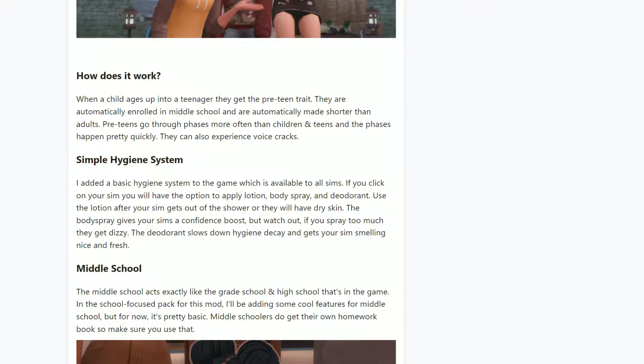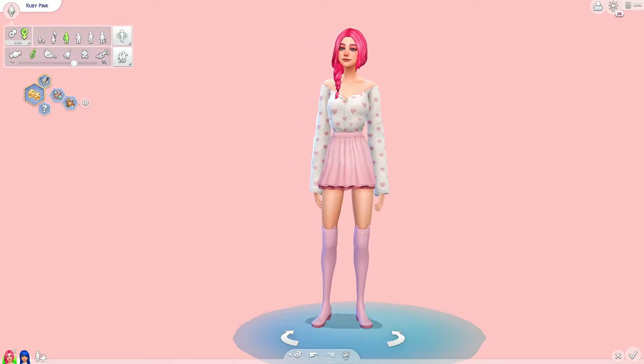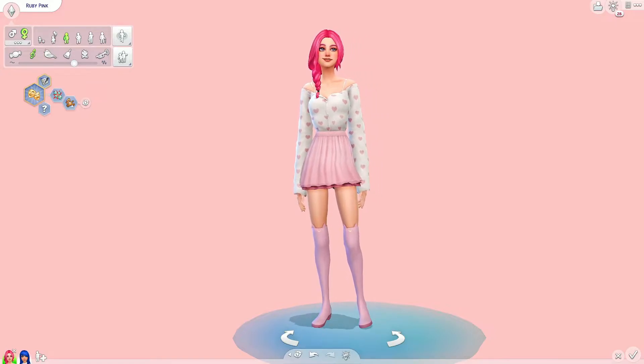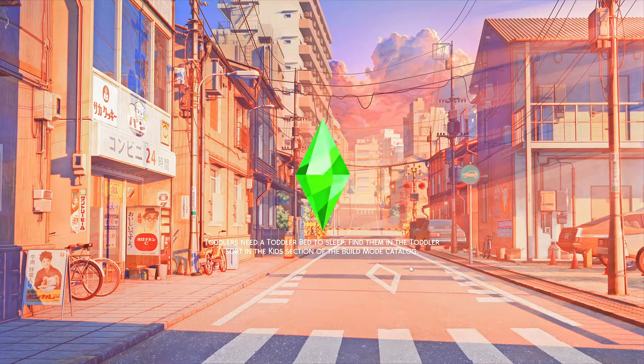Use the lotion after your Sim gets out of the shower or they will have dry skin. The body spray gives your Sim a confidence boost, but watch out — if you spray too much they'll get dizzy. The deodorant slows down hygiene decay. The middle school acts exactly like the grade school and high school in the game. In the school focus pack they'll be adding cool features for middle school, but for now it's pretty basic. Middle schoolers get their own homework book. So it looks like I'll need to go into the game and assign her the pre-teen trait.